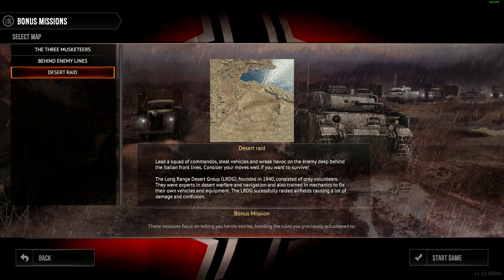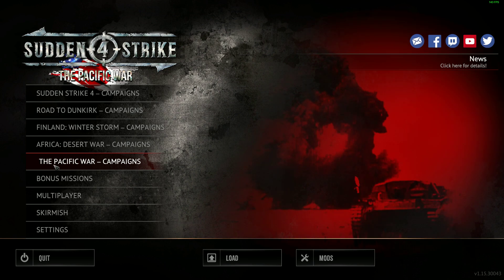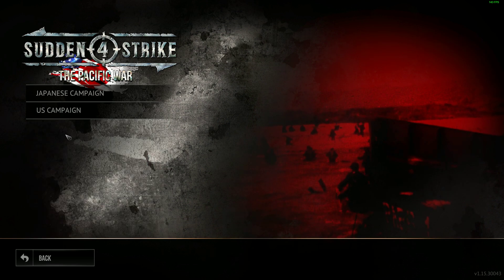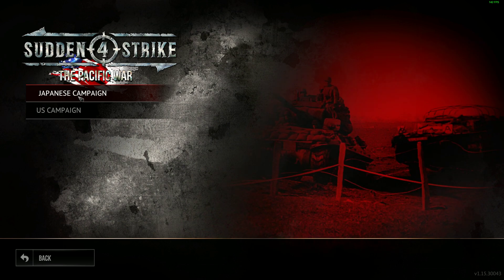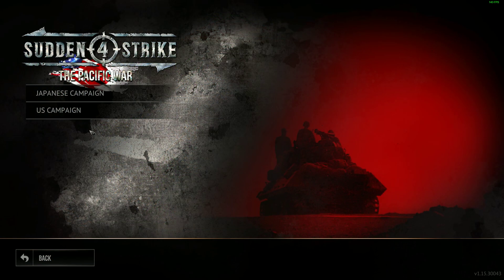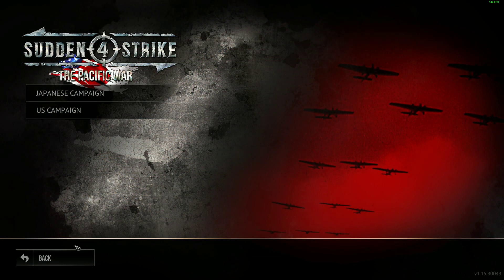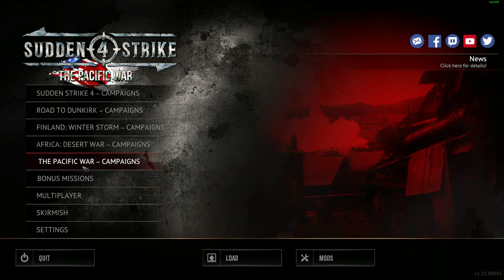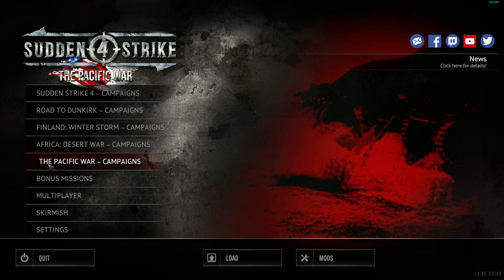These three missions look very cool. We have the main DLC, the Pacific War campaigns. Let's take a look at why it costs 17 euros this time instead of 10. We have two campaigns: the Japanese campaign and the US campaign. Both have five missions each, making 10 missions total — that's why the DLC is priced higher this time.